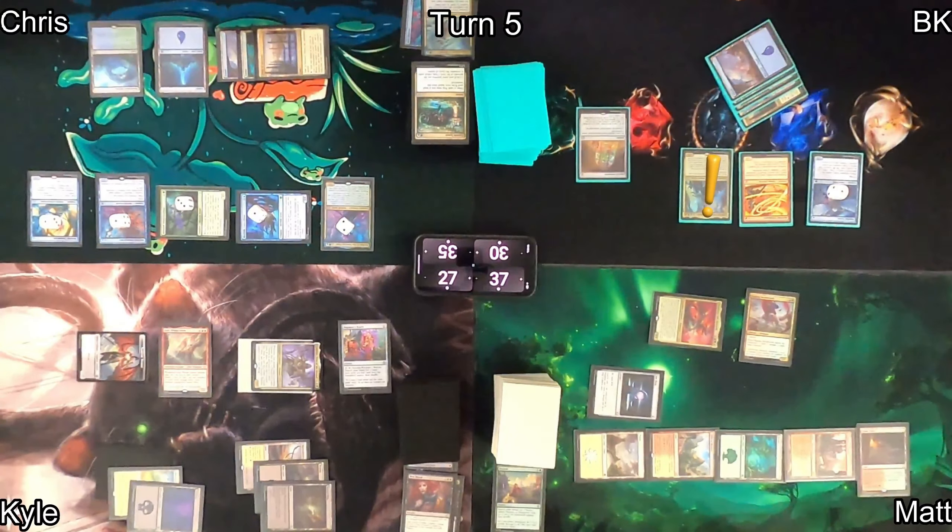I attack Chris with Spyglass Siren using evasion and present a trade for Matt — Corsair Captain versus his Swordtooth. He doesn't take it.